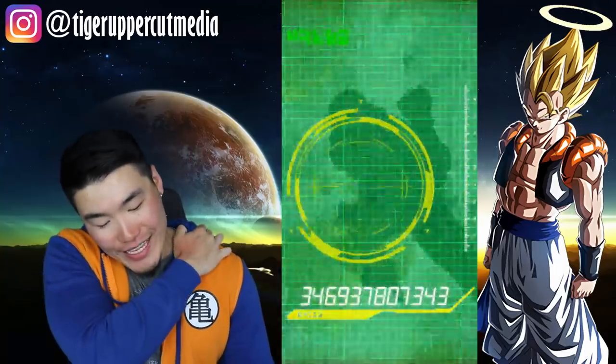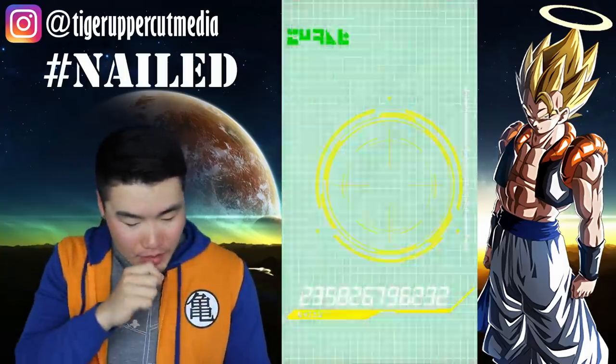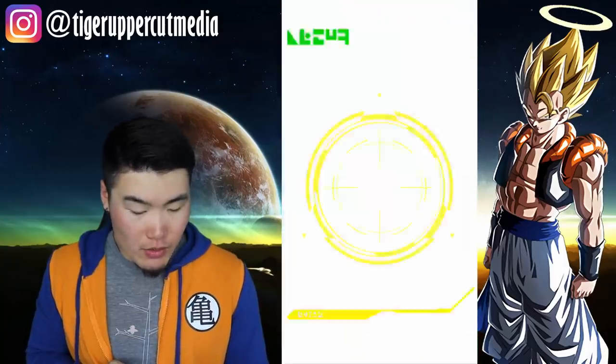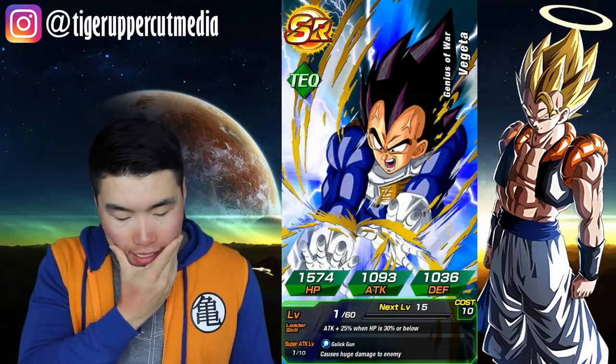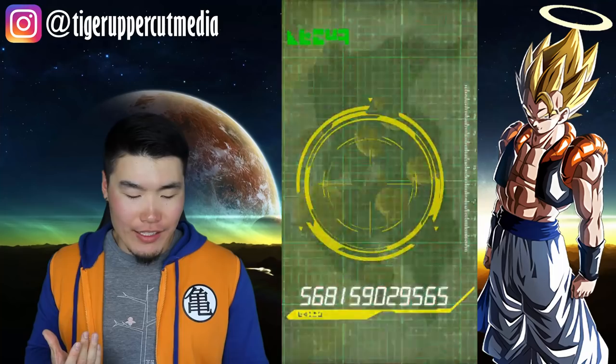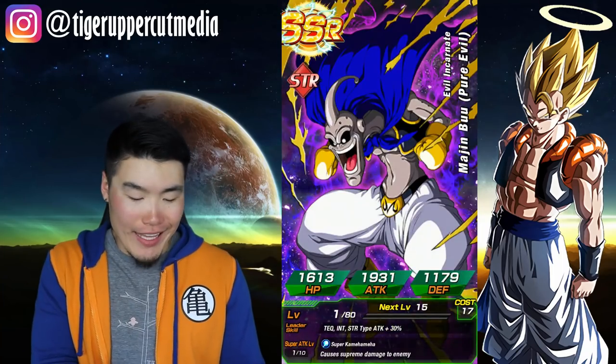Many Chiaotus, many Chiaotus, all the Chiaotus. A lot of SRs — it's like we can't even pull an SSR at this point, or at least a good one. Free multi time — just give me some luck. Please, just make it happen. Just give me the LR Gogeta. I've already dropped like 700 stones — just give him to me.